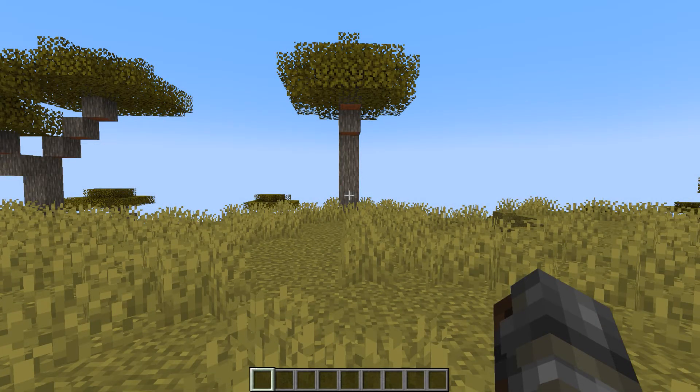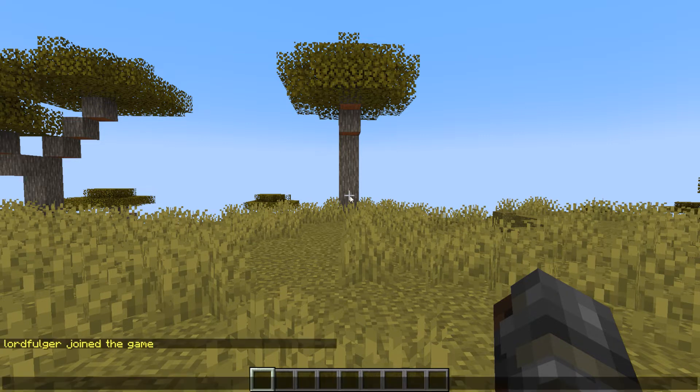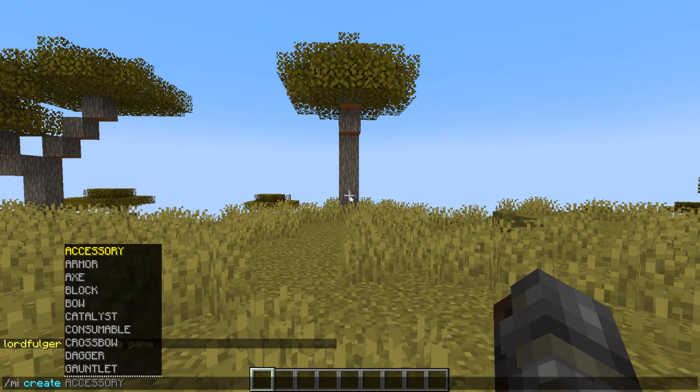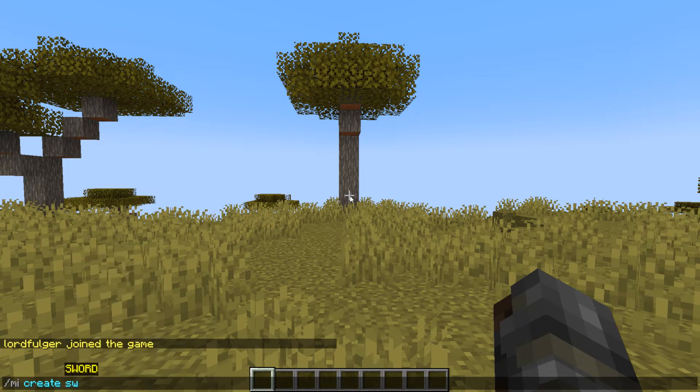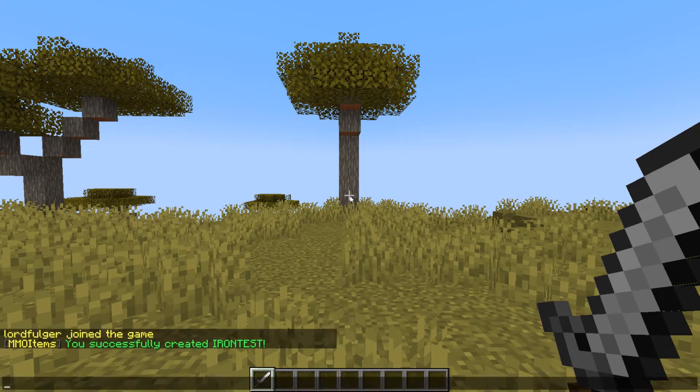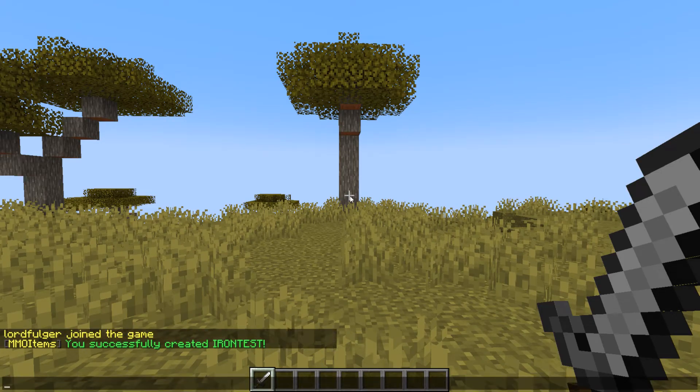We will first be going over the commands category. The first command we'll take a look at is slash MMO Items, or slash MI since that is its abbreviation. So, slash MI create, then the type that the item is — let's say a sword — and then a name like Iron Test. And as you can see, you successfully created Iron Test. Here's the item. And that's all there is to it.